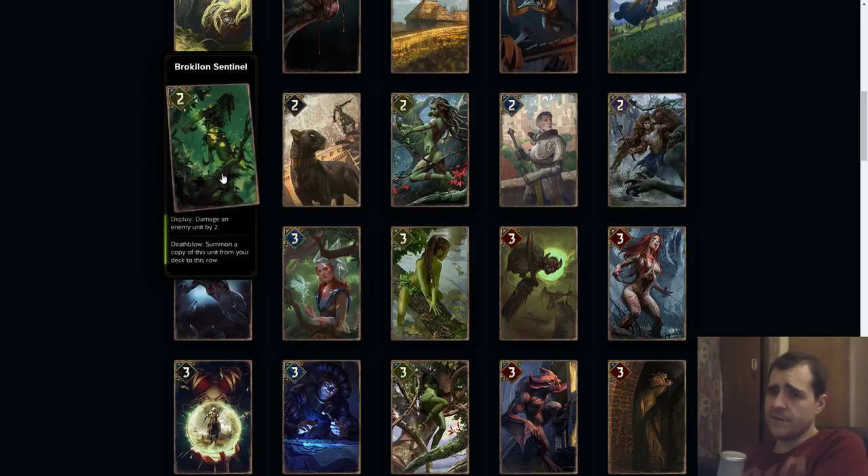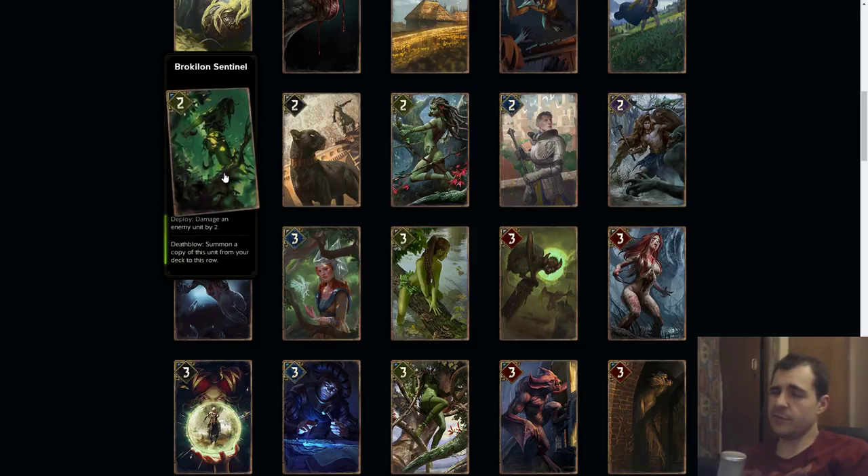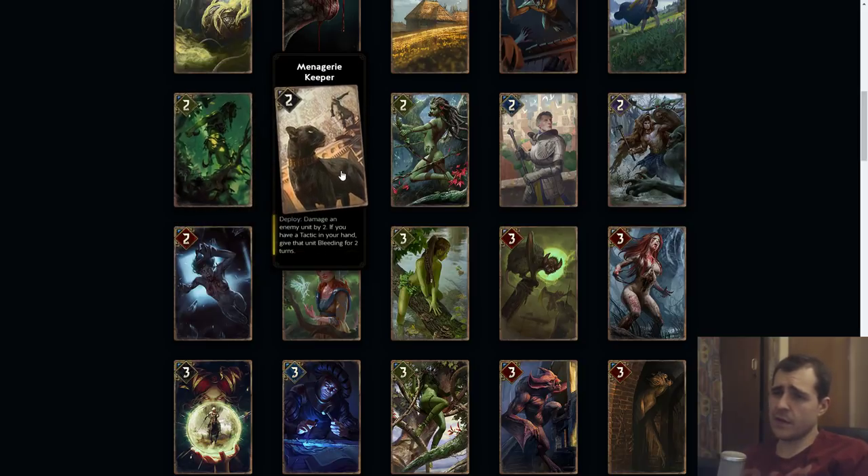Broculon Sentinel: damage an enemy by two, summon a copy of this unit from your deck to destroy. Basically this is kind of like a Vault Hunt Rider but a more conditional one. I believe this has the cost of five — totally fine. Wild Hunt Rider is already pretty good but this needs to be a little cheaper, although this has removal.